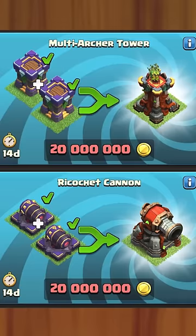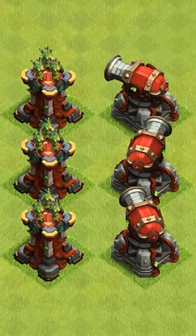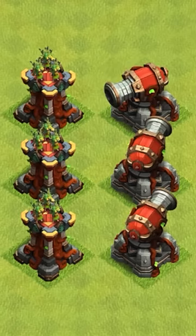When you upgrade to Town Hall 16, instead of buying new defenses, you'll see the option to merge several of them into big beefy defenses. The end result is a super defense that is way stronger than the two combined, with special attributes.